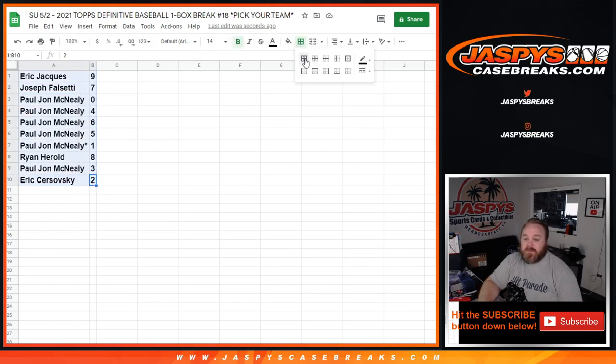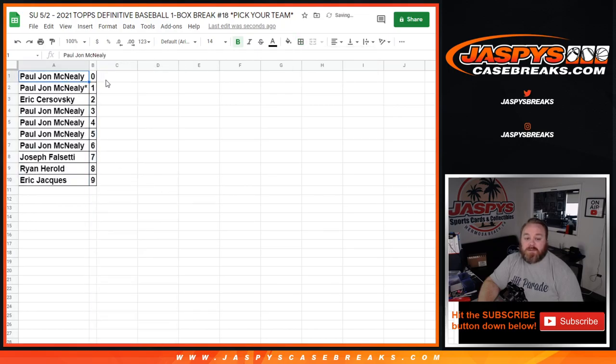PJ with the zero spot gets any and all redemptions, even known one-of-one redemptions — which is not a problem in this case because PJ also has the number one spot, so he'll get any in-person one of ones as well.